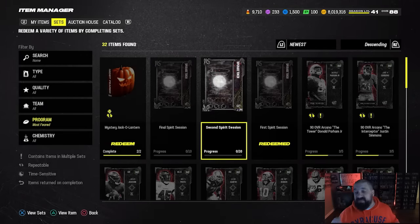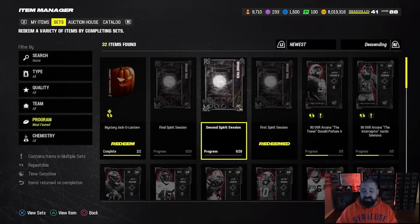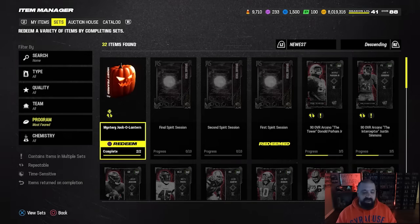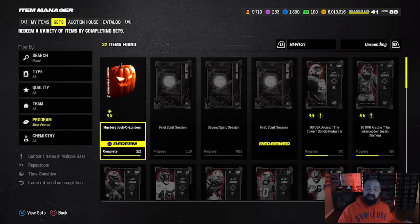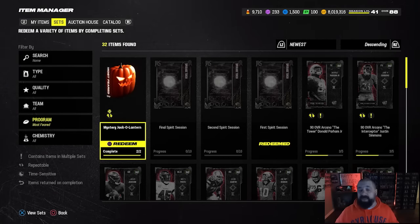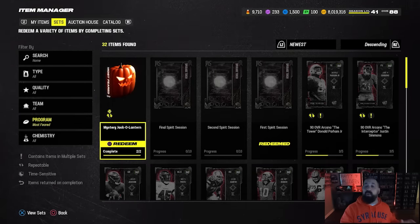Let's take a look at item sets now. This is where you would place those Spirit letters to get those upgrade collectibles to upgrade that Terry Tate card. Now let's talk about the mystery jack-o'-lantern. There was a pack in the store — I believe it was 1,000 treats. You could open it up 10 times and you would get this jack-o'-lantern collectible. We all knew these would be able to be exchanged for a random pack, which was a really cool feature and idea, and I talked about it a lot. I think that was the number one place you should spend those treats.